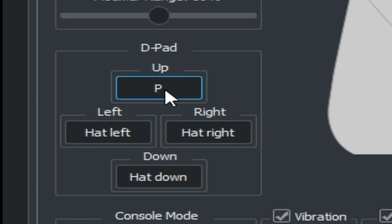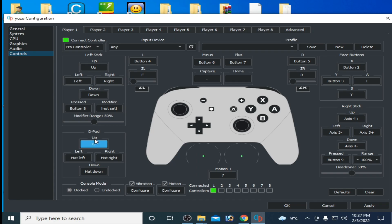For the d-pad, I select all buttons on my keyboard, then click Apply. Now you can also select any button on your keyboard or controller for the A and B buttons.